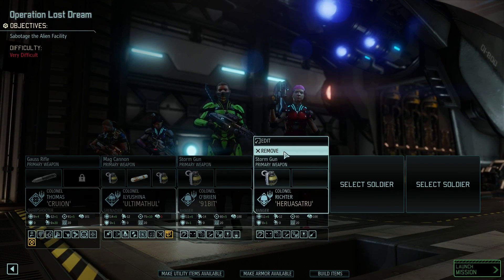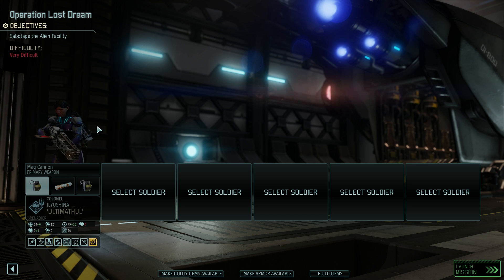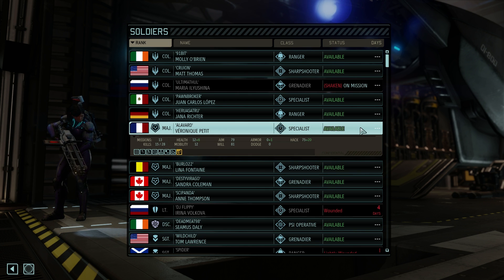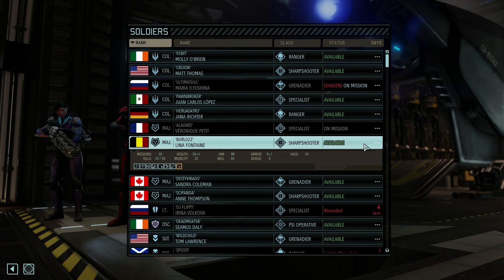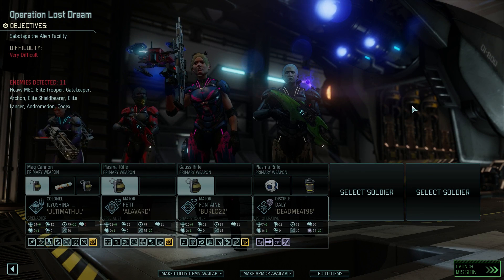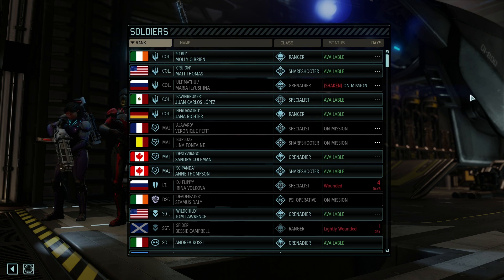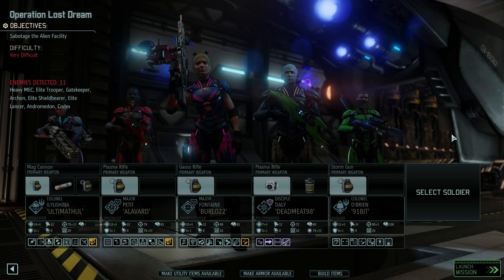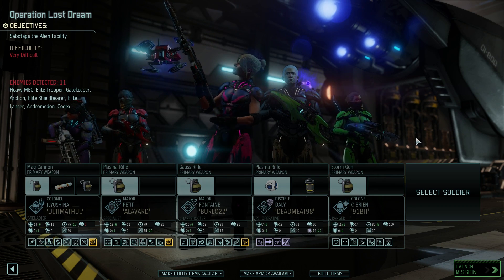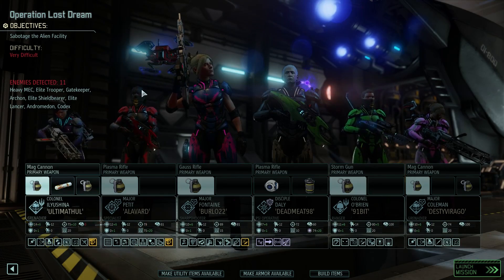I'll remove everyone and rebuild the squad. I'm definitely taking Ultimate Thal - we're going to try to get her to not be shaken. High-ranked people who aren't colonels for XP is fine. Taking Alivard for our specialist - grenadier specialist. Grabbing Burlo for our sharpshooter, lots of majors. We're going to bring a psyops because bringing one all the time is great. We need a ranger - the one we brought last time is wounded, so we'll bring 91-bit. With the gatekeeper we may need to brute force armor piercing, so we'll bring another grenadier: Desti Barrago.